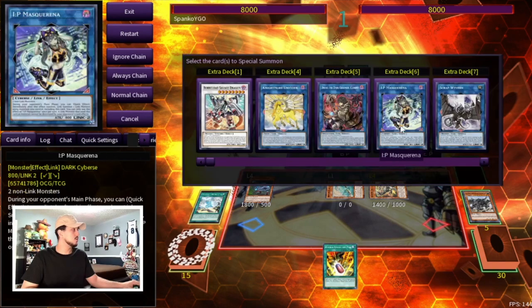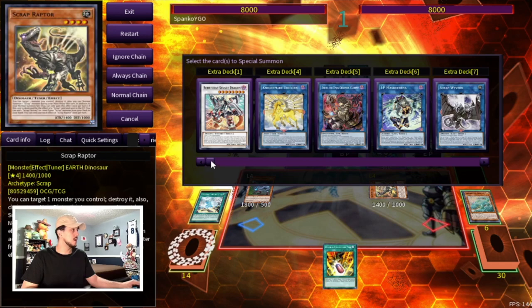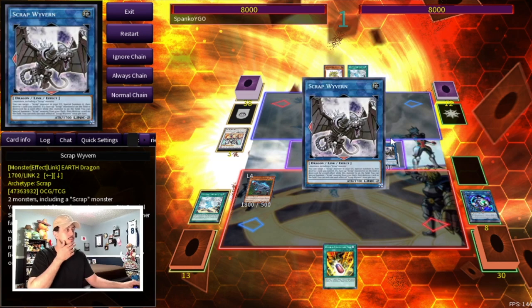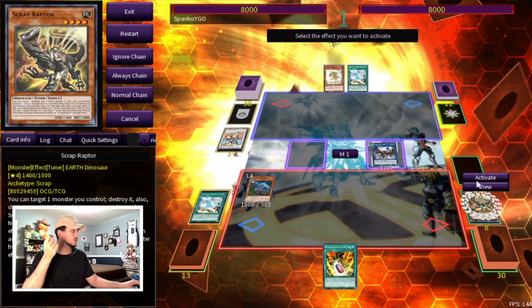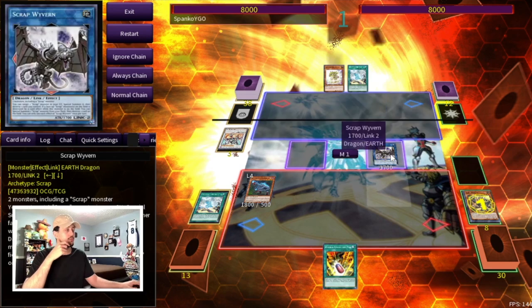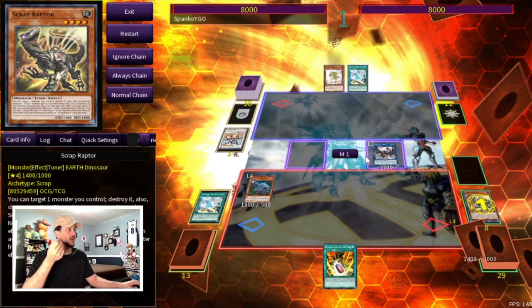We go into Link Karimbo using our Arcosaur, then use Link Karimbo and Scrap Raptor together to summon Scrap Wyvern. We activate Scrap Wyvern's effect to summon back the Scrap Raptor, then pop Scrap Raptor. We set up the chain as: chain link 1 Scrap Raptor for the extra normal summon, chain link 2 Scrap Wyvern to special summon from the deck. Even if they have Ash for Scrap Wyvern, the Scrap Chimera in hand is still really important to this combo.